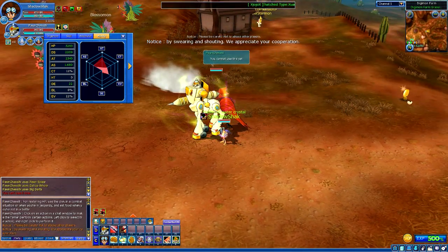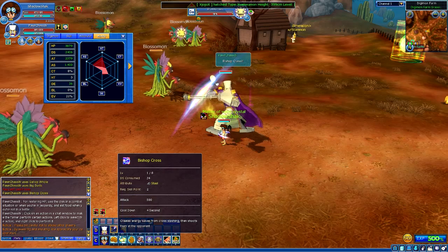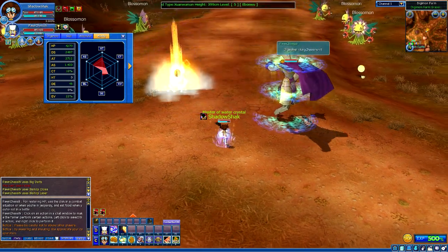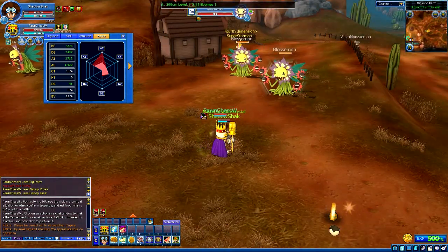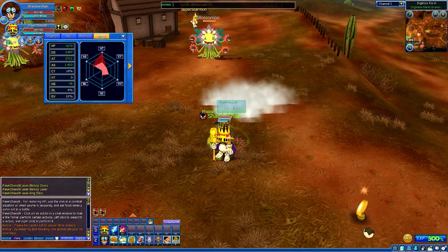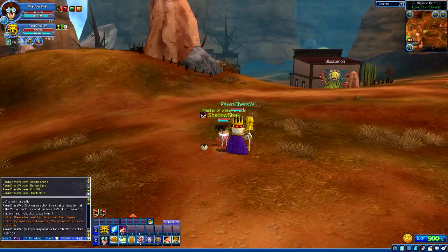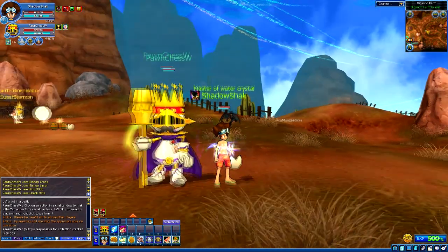Now we're going to digivolve into Bishop Chessmon — I love this design as well. The first move is Bishop Cross, and the second one is Bishop Blazer, which we're going to do right now. And now it's time for the last one, which is King Chessmon — the king himself. The first move is King Stick — I really like how he's using some little minions, basically some Punchesmon, to do this move. The second one is Checkmate. Oh, he actually has a mustache? I never knew about this — does King Chessmon actually have a mustache? This is actually pretty cool!